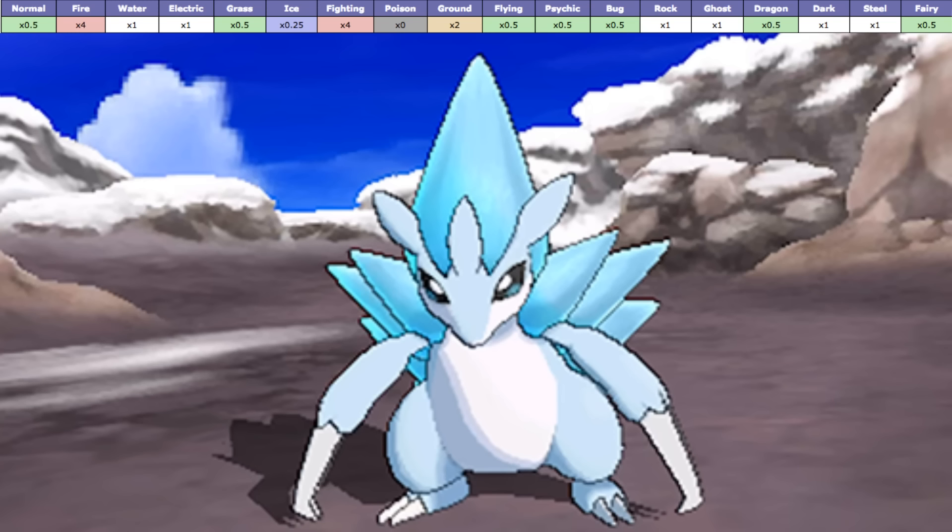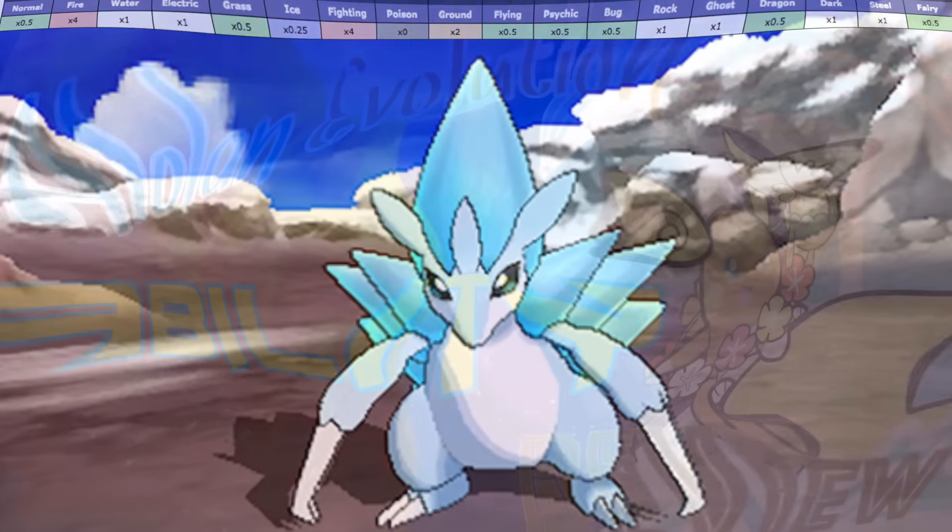The transition of going from a ground type to an Ice/Steel typing is a big change competitively for Alolan Sandshrew and Sandslash. It is now 4 times weak to fire and fighting. However, it is now resistant to Dragon, Fairy, Bug, Psychic, Flying, Grass, and Normal, and also immune to poison, so it definitely has some promise.